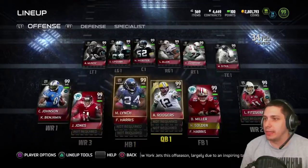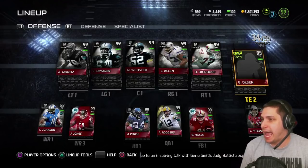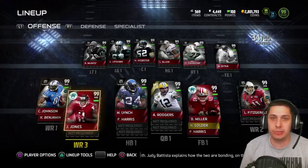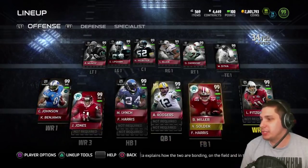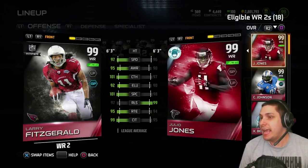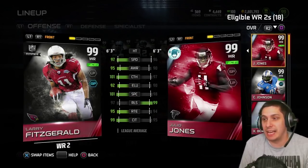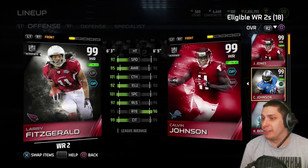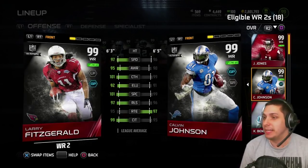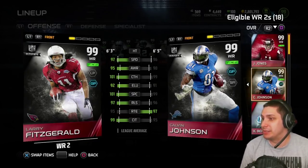We're still sticking with the ultimate legend offensive line — I don't think that's really gonna be changing. Mike Ditka at tight end with Greg Olsen as backup tight end. At wide receiver we still have Calvin Johnson and Julio Jones starting, but our wide receiver 2 is now Larry Fitzgerald — Ultimate Legend Larry Fitzgerald. He's got great attributes; frankly he's probably better than Calvin Johnson. The only real advantage Calvin has is route running as well as height, but other than that Larry Fitzgerald is pretty much better in just about every attribute.